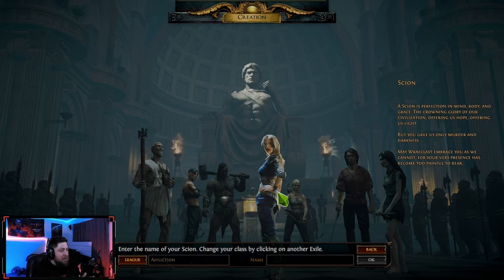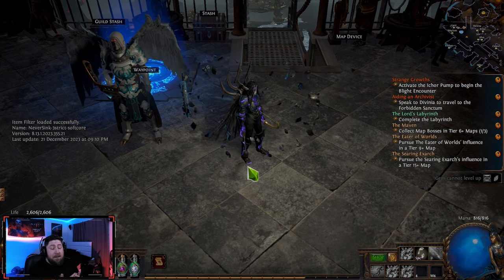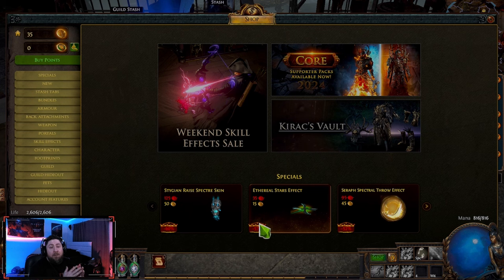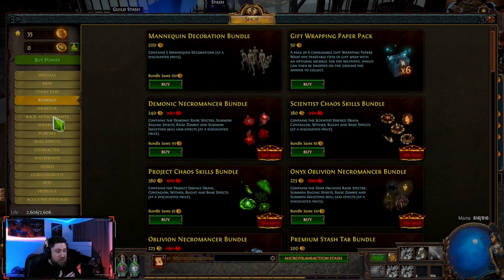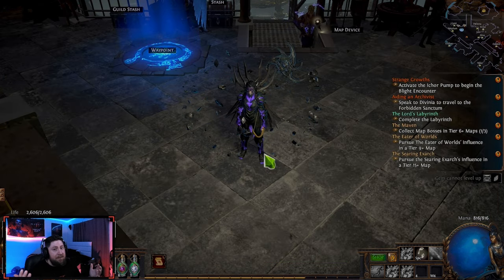Last but not least is the Scion, a newer class that's a mix between a bunch of different things. I don't have too much experience with it but it's a really cool class — though it is pretty advanced. I also want to mention that all character classes are non-customizable and their gender cannot be changed. However, you can change the appearance of your character through cosmetics from the PoE shop. The game is completely free, so cosmetics will cost money — you can change armor, weapon skill effects, and more.